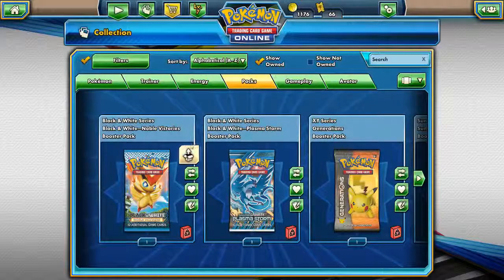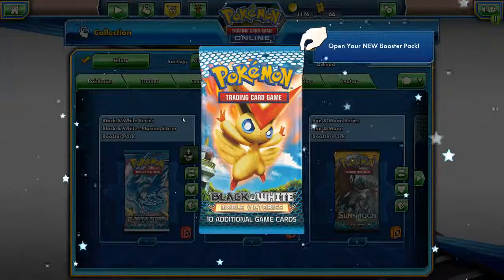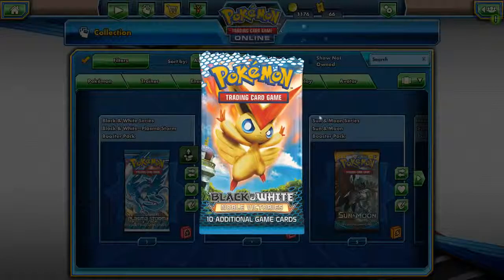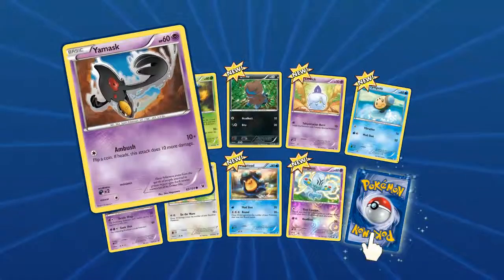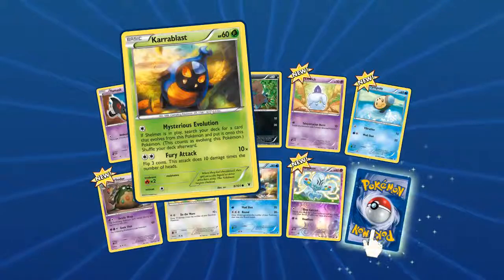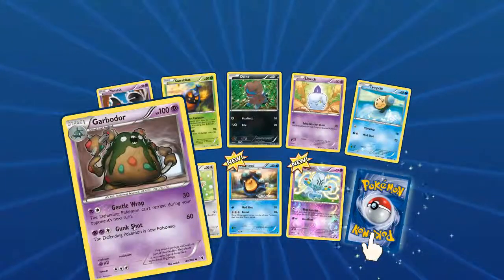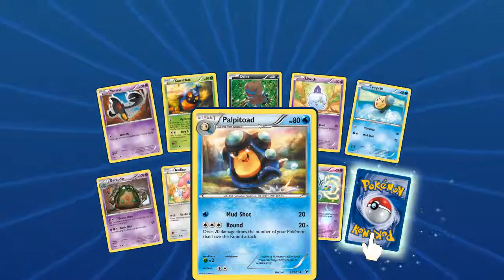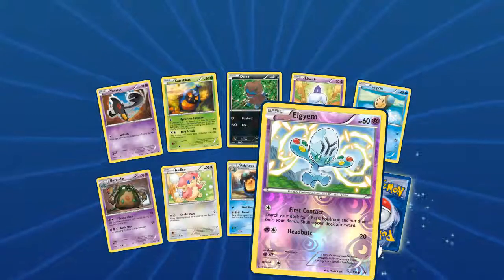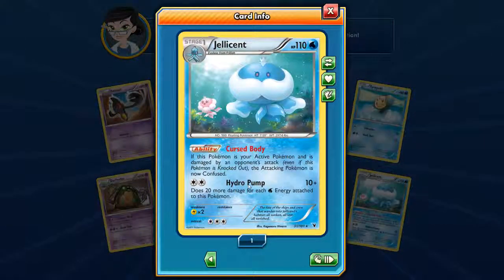Let's jump into Black and White Noble Victories. Loading in a few more cards. I like that Victini on the pack. Got a whole bunch of new cards — Yamask looking good, Karrablast, Dino, cool Litwick, Tempel, a big Garbodor with Gentle Rap and Gunk Shot, Oddish doing the wave, Palpitoad looking good — I really like that art. Foil Algyem. Our rare is a Jellicent with Cursed Body. Not too bad at all.